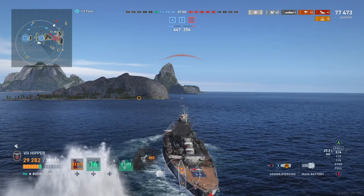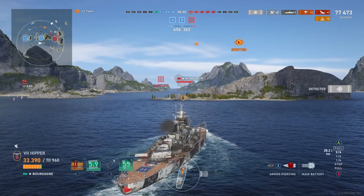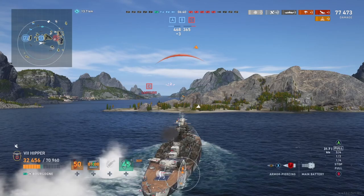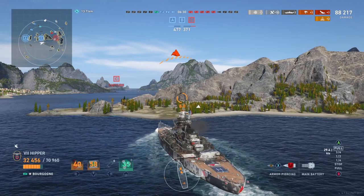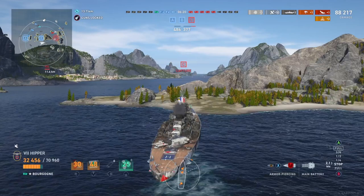The Red ships are on the right side and there's really no point pushing, because we have two caps and there are no Red ships left on our two-thirds of the map. We just have to keep the Reds from pushing us. I'm trying to keep unspotted for this annoying Minotaur. I'm going to snuggle up to this island and see what happens — the longer we can drag this out, the better, because we have the advantage in caps. We don't have the advantage in ships, but it's close.